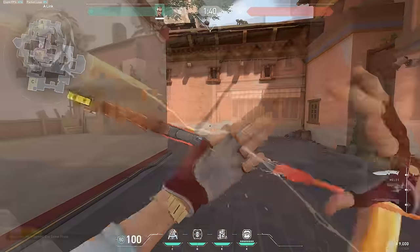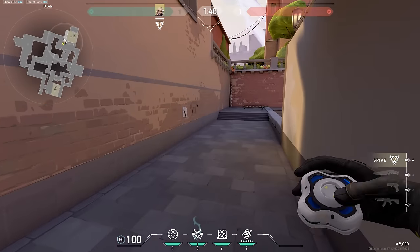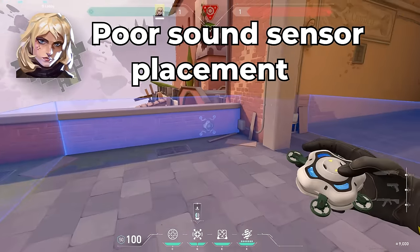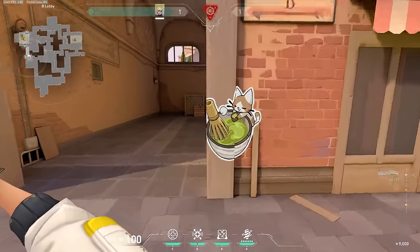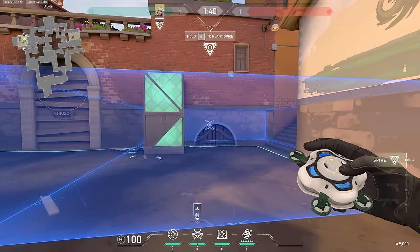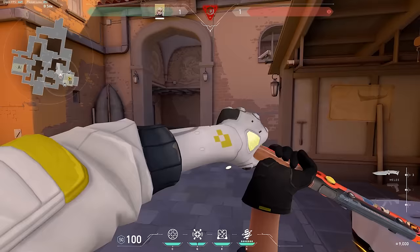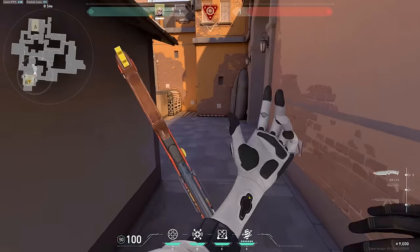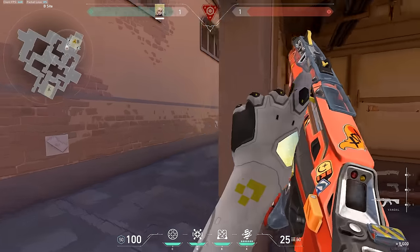Next up we have Deadlock, and — all jokes about picking her aside — the biggest mistake that I see people make with Deadlock is poor sound sensor placement. You do not want to use sound sensors to watch flank; you actually want to put them in high traffic areas where enemies are flooding out and taking a fight. For example, playing post plant on B on Ascent, I'd put one sound sensor for lane and one for stairs. This way, when they're exposed and peeking out, the sensor triggers and they either have to flick to break it or tank the stun, which is a free kill either way.